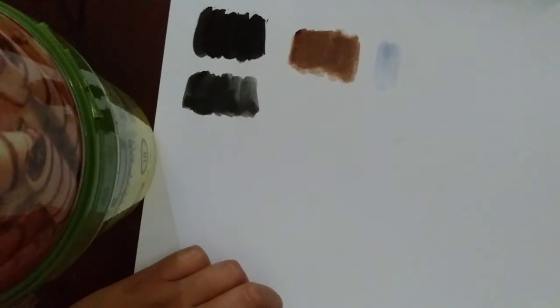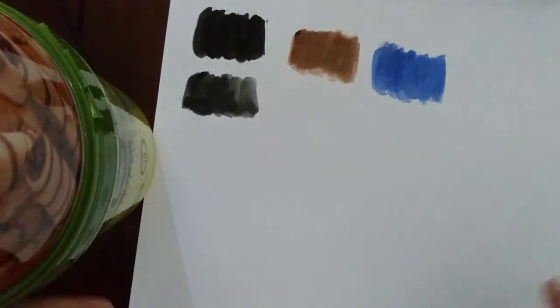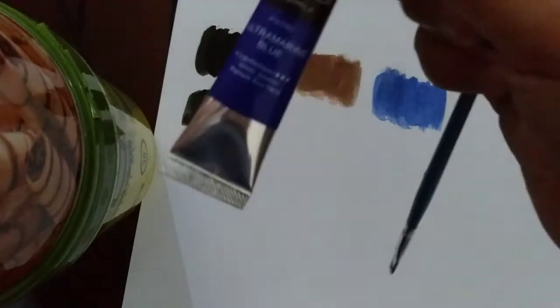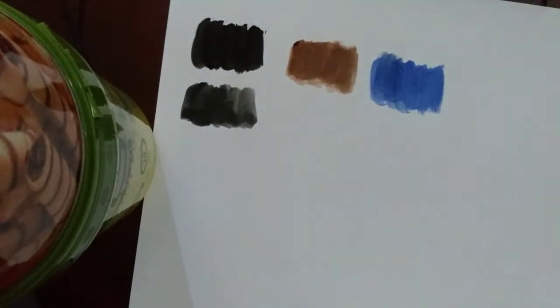The ultramarine blue is very nice — a very beautiful color and very light. It's not dark, it's kind of medium. I thought the blue was going to be a little more darker because on the palette it looks a little more different — it looks darker in the pan, but on paper it came out lighter.